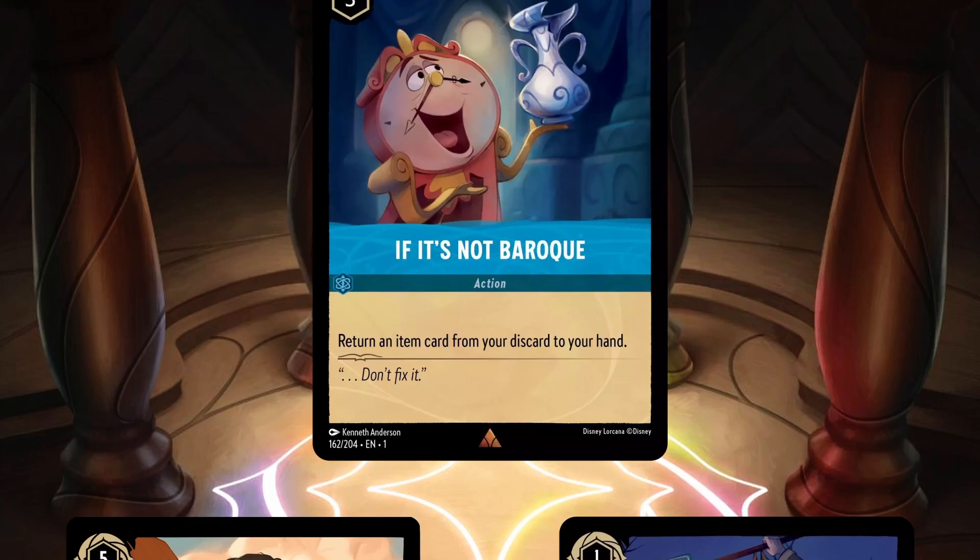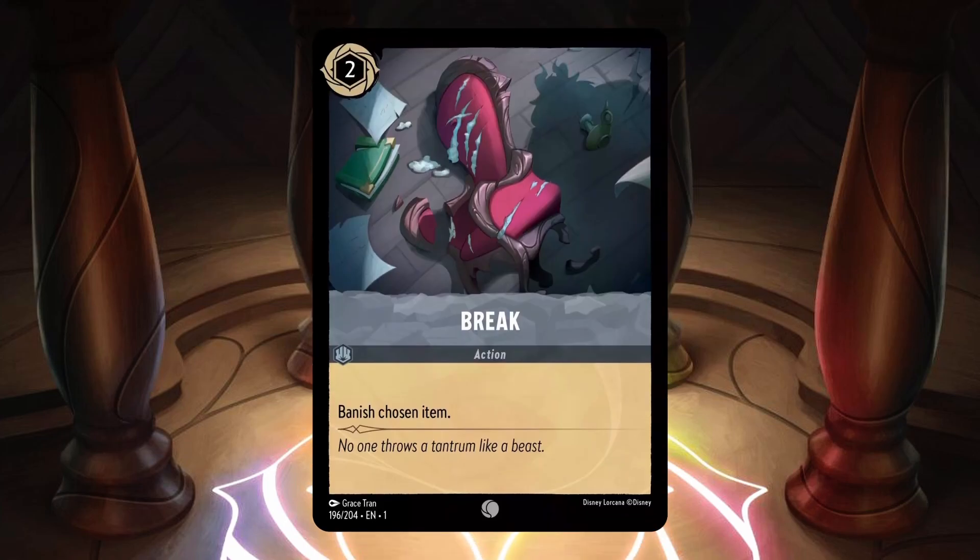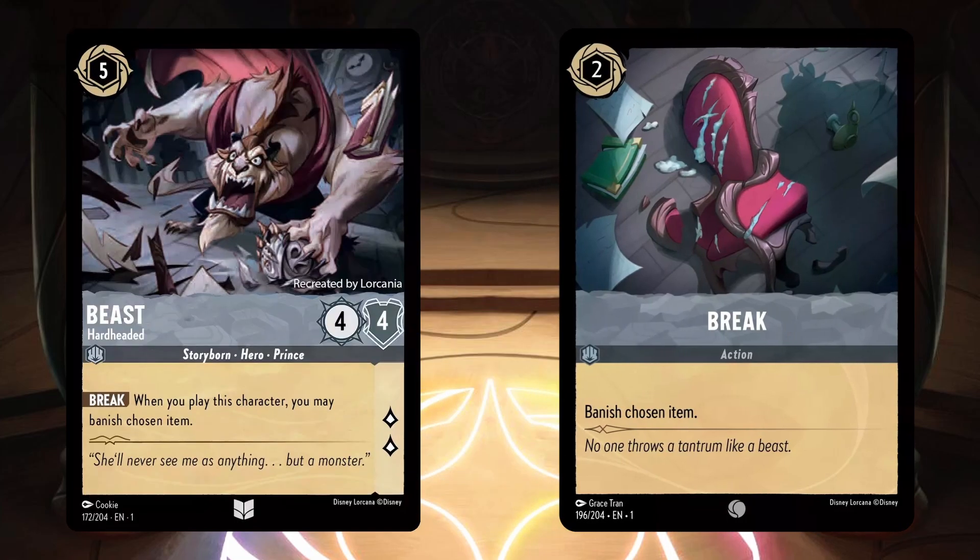After that, we saw If It's Not Baroque, a sapphire inkable 3 cost action card that says return an item card from your discard to your hand. It's a decent card to get back items that might be banished by Beast, but we haven't seen any items that I think would warrant running this yet. Finally, we were shown Break, a steel inkable 2 cost action card that says banish chosen item. This is essentially Beast Hardheaded's ability on an action card. The more item staples we see in good decks, the better this card gets — it's definitely one to consider in steel decks if items are running rampant.